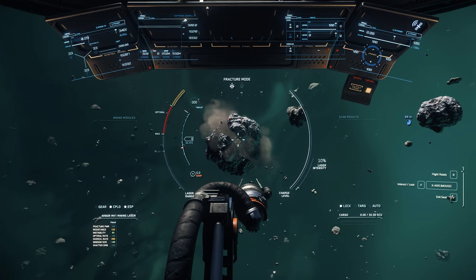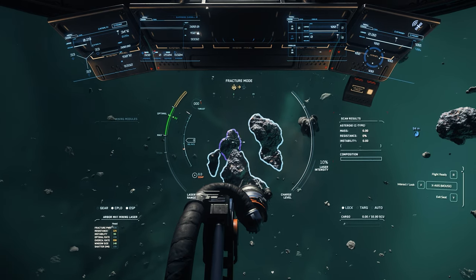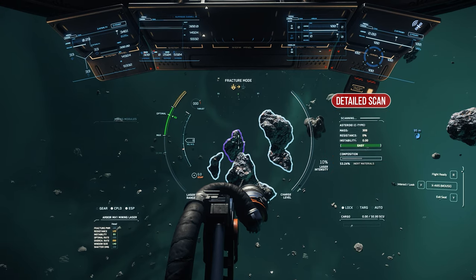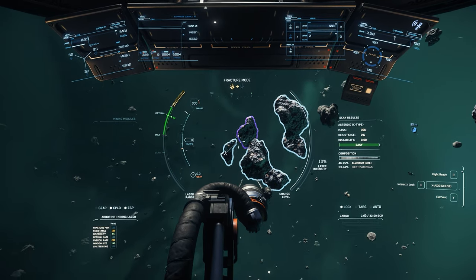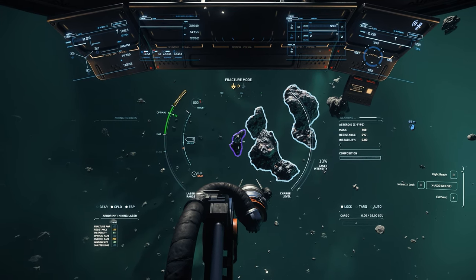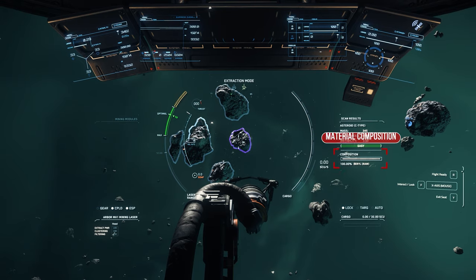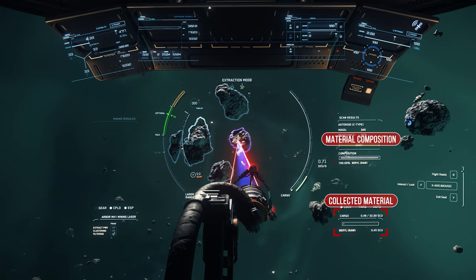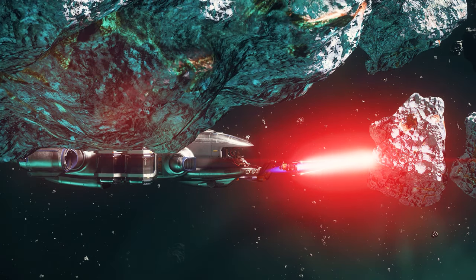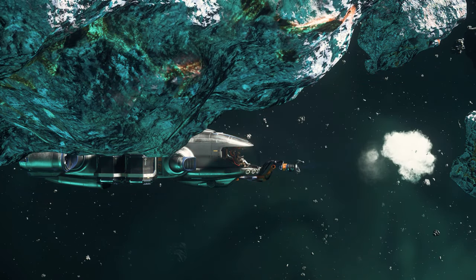If you were able to break open the stone, you will find various fragments, some of which have a purple border, indicating that you can suck them directly into your hold by activating the collection mode of your laser with the right mouse button. However, not every material is lucrative or useful to take with you, as your cargo space is initially limited to 32 cargo units. To do this, we scan the individual fragments again to determine their composition, avoiding inert materials and worthless space junk. Furthermore, the color marking in the detail scan shows us directly how easy or difficult it is to mine our target with the current equipment.